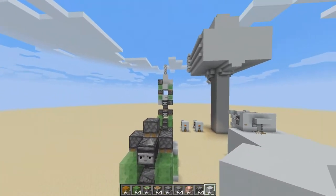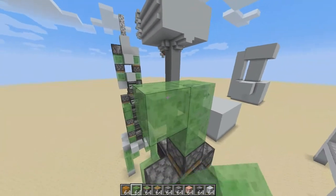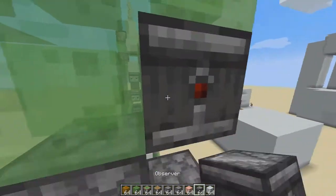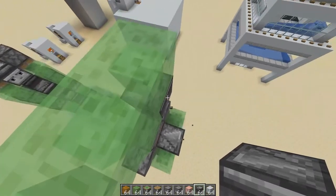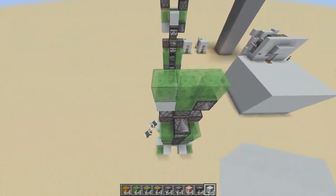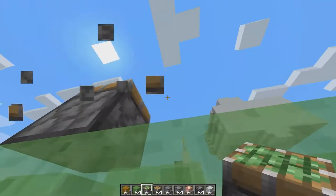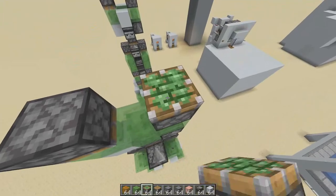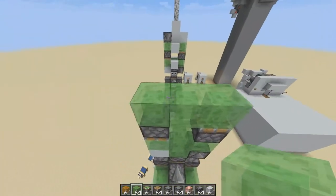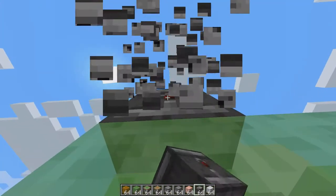Now we're gonna do the head of the rocket ship. First we're gonna put a slime block in a T-shape, then put an observer facing downwards, then a block right there. Now we're gonna put a sticky piston facing downwards, a sticky piston facing upwards, then a slime block like that, then an observer facing upward.